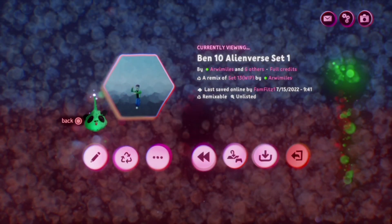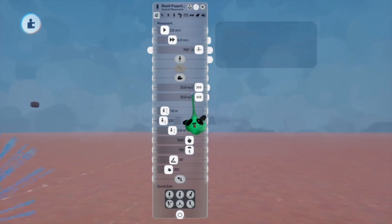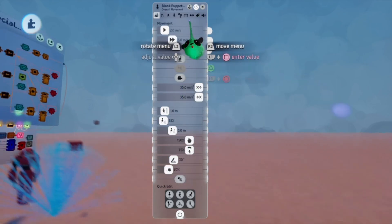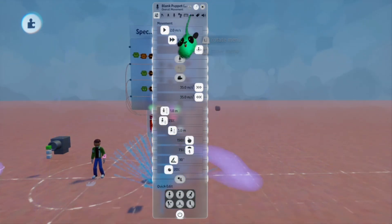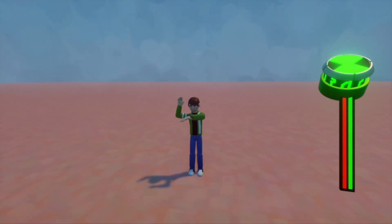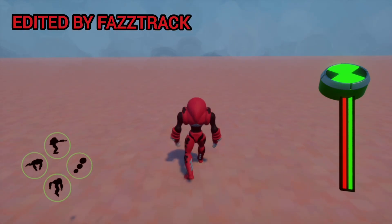Let's get into his stats real quick. His movement speed, turn speed, deceleration, and jump are all default. If you think he should be quicker or slower, or if he should jump higher or less high, please tell me in the comments. And that has everything to do with Water Hazard in Ben 10 Alienverse. Hope you liked the video, and I'll be back soon with another one. Bye, everyone.